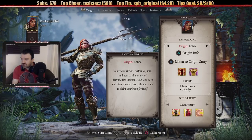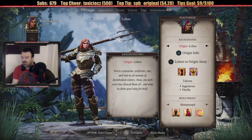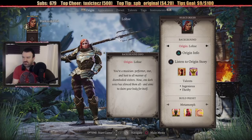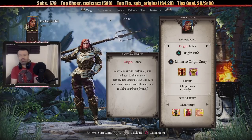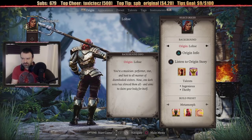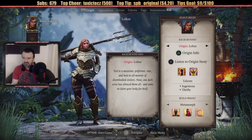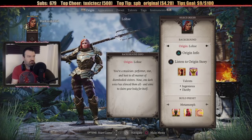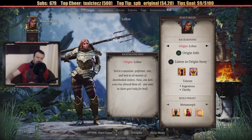Lohse — you're a musician, a performer, a star, and a host to all manner of disembodied visitors. Now one dark voice silenced them all and aims to claim your body for itself. So it sounds like you're clairvoyant — you usually talk to all kinds of ghosts, but now one demon has affixed themselves to you and is trying to kill you. These are really unique stories.